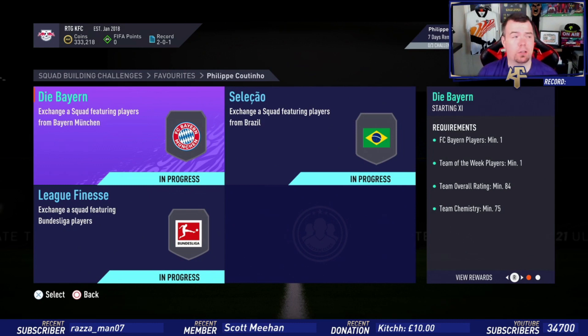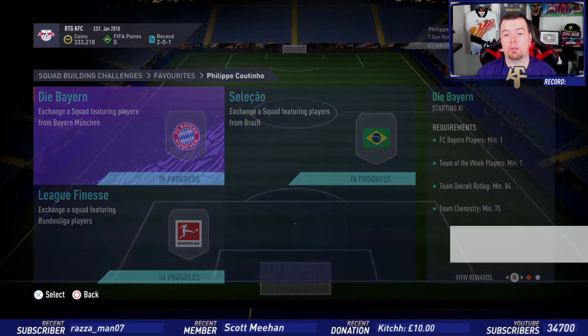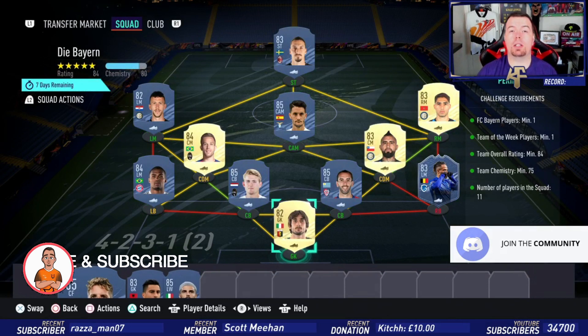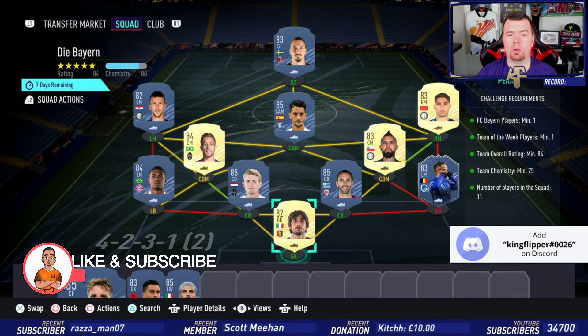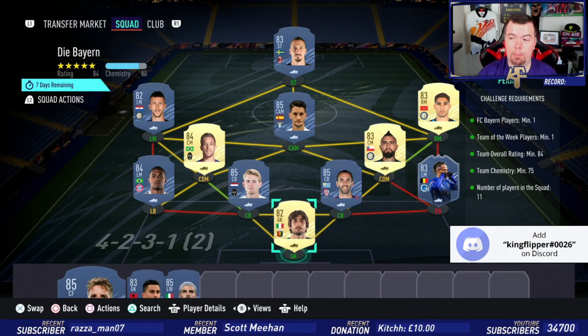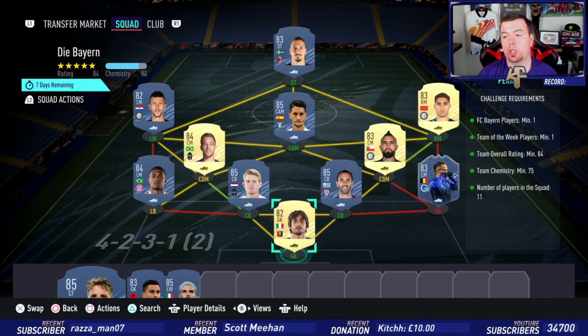We've got three SBCs. Just to let you know, these are approximate prices at the time of doing this SBC, which has been about an hour and a half to two hours — prices will of course be cheaper by the time you watch this. Prices are fluctuating so just bear that in mind. The first SBC requirements: you need one Bundesliga player.